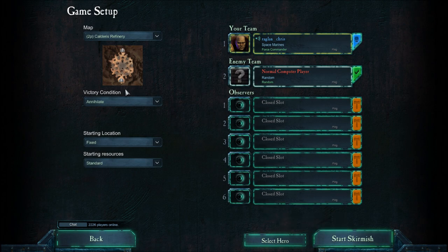So yeah, let's get into the game. I'll be doing an Annihilation game, fixed location, standard resources on two-player Calderas Refinery. Normal computer player, and I'm playing as the Space Marines on this, like I just said. No observers or anything, because I'm not playing online — I'm playing against a normal computer.